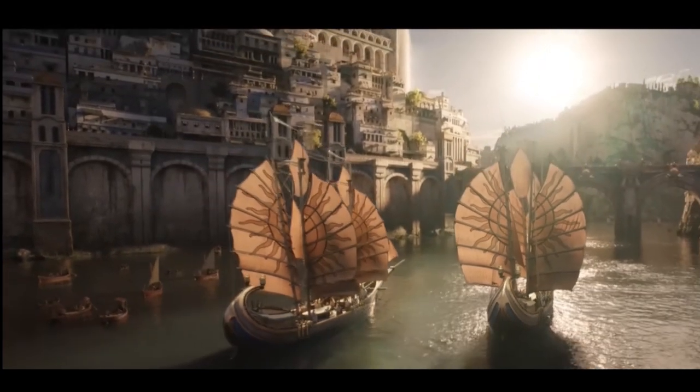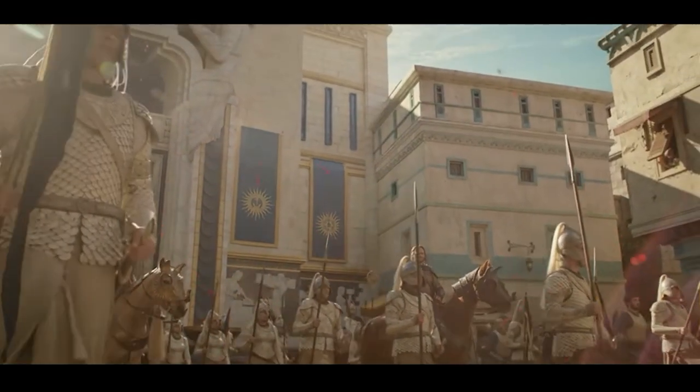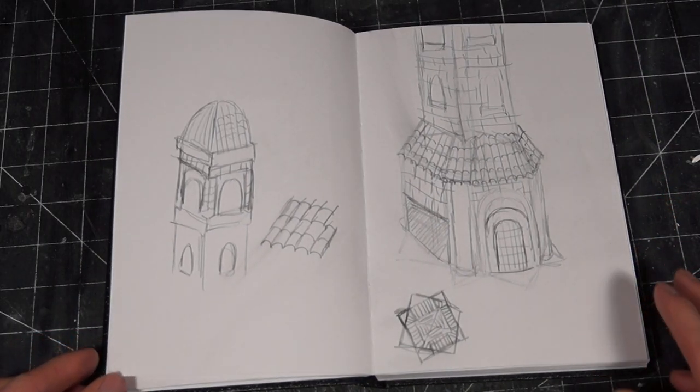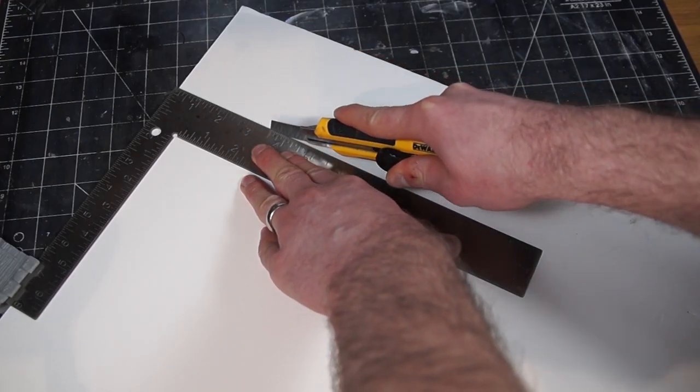The Numenor look integrates a lot of colors while pushing the Roman-esque style already present in a lot of the Gondor stuff from Weta. So with that sorted, I did up a few sketches, got some ideas, and jumped right in by cutting up some strips of foam core to eventually become walls.